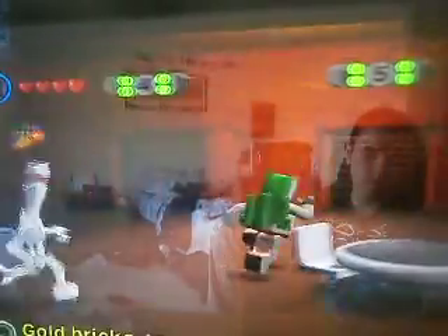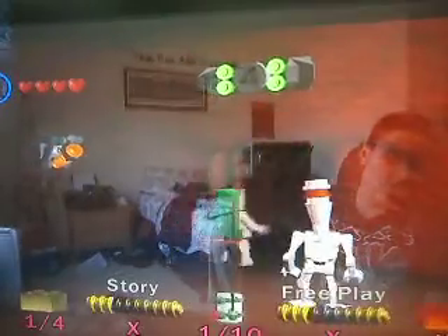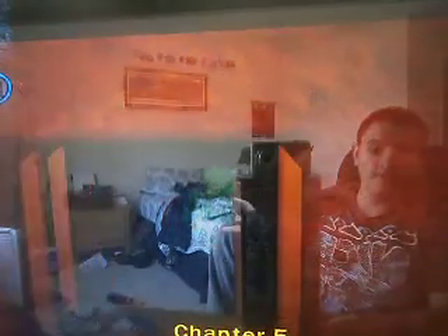Hey everybody, this is Flick King Gamer. Welcome back to Let's Play Lego Star Wars 2, the original trilogy. In the last part, we journeyed with the Ewoks on Endor and blew up the Death Star defense thingamabob. And now we are going to move on to Chapter 5, Jedi Destiny.